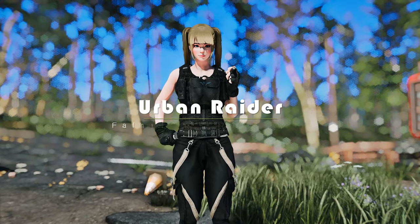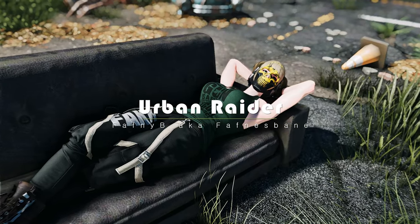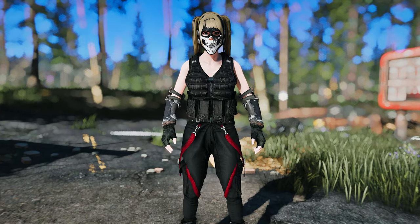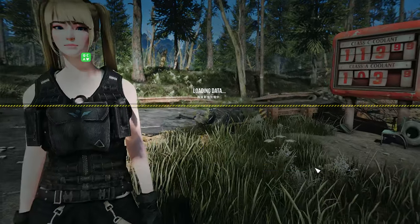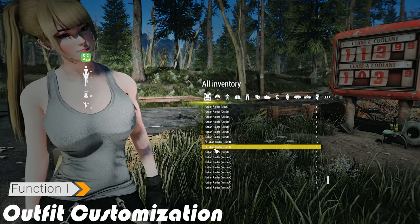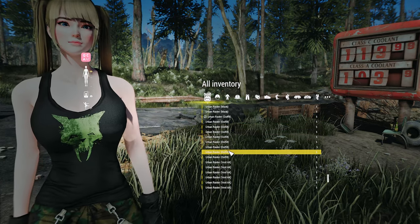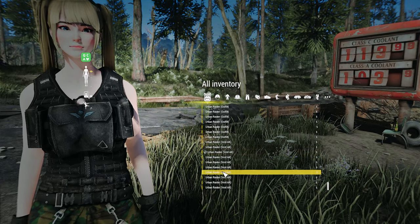Next, let me introduce you to the Urban Raider Outfit mod. The Urban Raider mod brings you a highly modular and customizable Raider-style outfit for both female and male characters in Fallout 4. This outfit allows you to fully embrace the Raider aesthetic while staying fashionable and battle-ready in the wasteland. The Urban Raider Outfit offers an impressive array of customization options: you can choose from 12 different colors for the top, 9 colors for the pants, 2 colors for the shoes, and the Balaclava and gloves each come in a single color option.